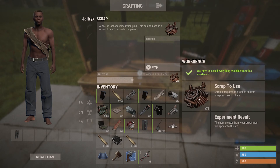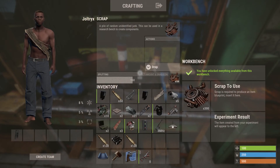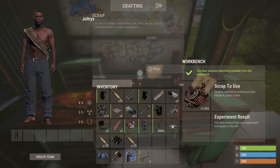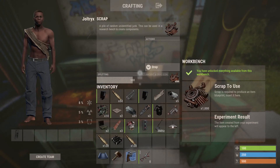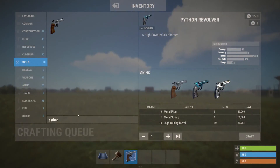Researching will always give you a blueprint that you haven't learned, which you can use to your advantage. If you wanted to get more level 3 blueprints, one player could do experiments until they have all the blueprints of a certain level. Experiments cost a lot of scrap, but they're worth it if you want the better items.